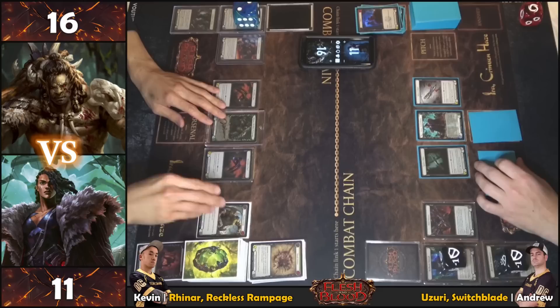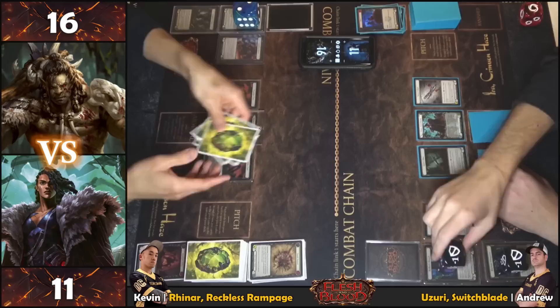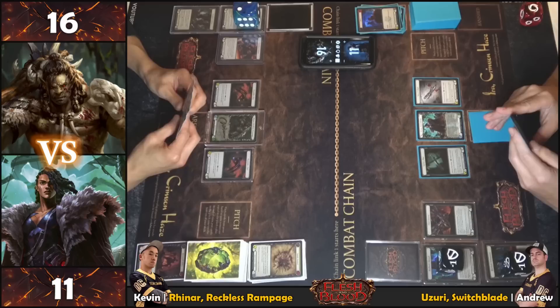No blocks. Going for it. Closing the chain and moving to end step. Pulling back the intimidate. Pitch and draw. Noting that Red Back Shroud and Whispers are still on. Andrew has a full grip of cards — need to be very careful.